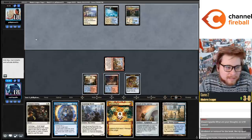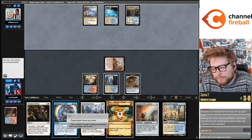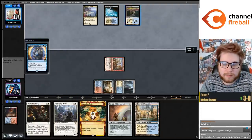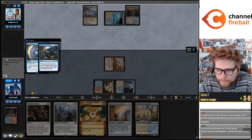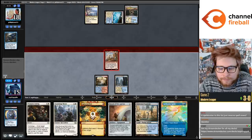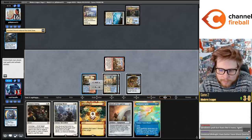It is kind of crazy this deck can't deal with Faceless Haven. I'm gonna draw two I think. My opponent is probably gonna steal my Monkey - if we draw Teferi we get to bounce the Monkey and win the game. If not, we could just Prismatic Ending or bolt the Monkey and play Stoneforge. Sprite is not that good in this matchup because they are not playing one-drops - their one-mana removal is Prismatic Ending.